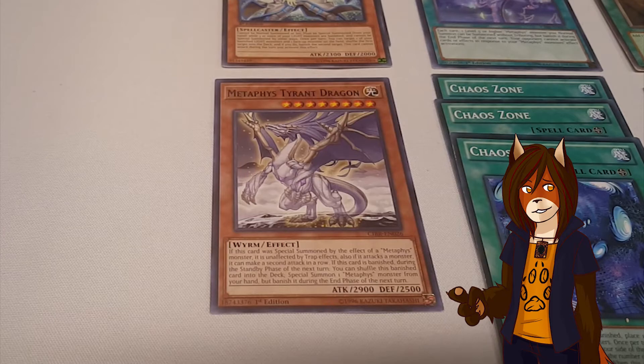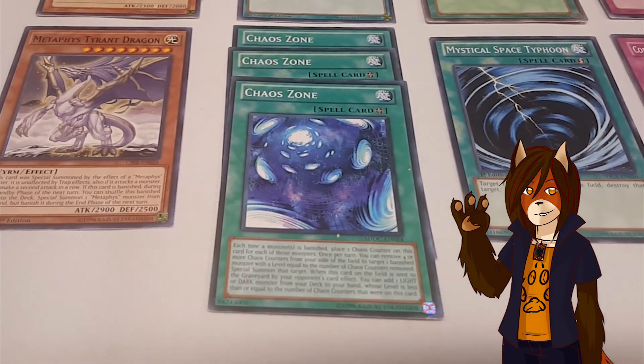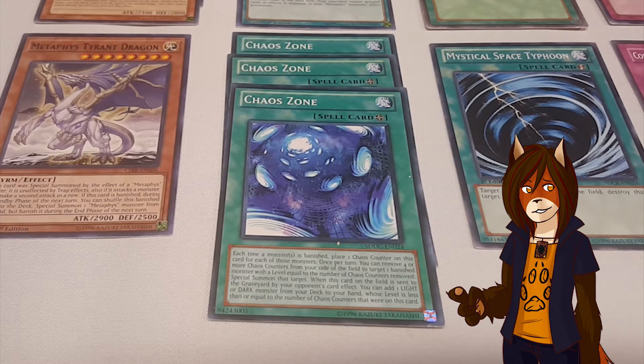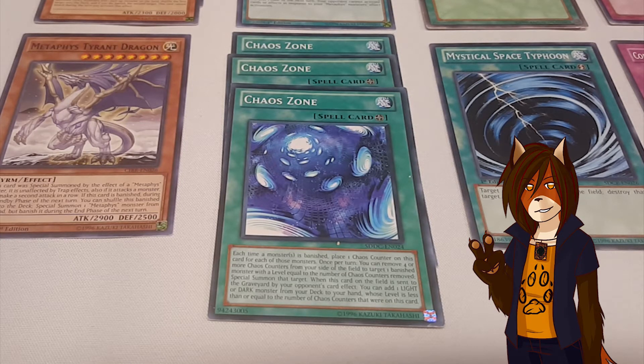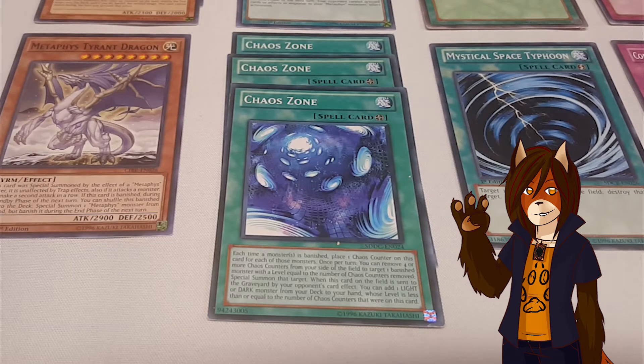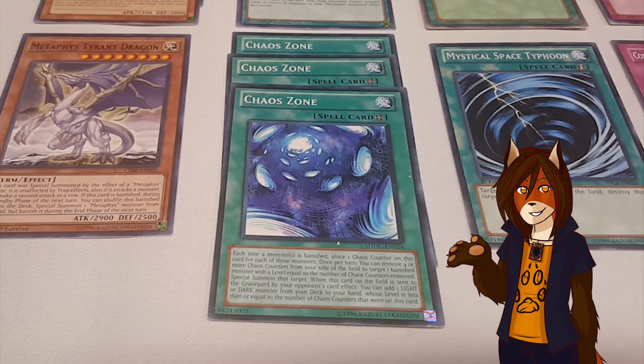We also have the spare copy of Metaphys Tyrant Dragon. And a playset of the field spell Chaos Zone — a bit more of a techy field spell that I was playing around with, and I did get some decent mixed results. Each time a monster or monsters is banished, you place a chaos counter on this card for each one banished. Once per turn, you can remove four or more chaos counters from your side of the field to target a banished monster whose level equals the number of counters removed and then special summon it. Also, when this card is sent from the field to the graveyard by an opponent's card effect, you can take one monster from your deck who is Light or Dark and whose level is equal to or less than the number of chaos counters that were on this card, and add it to your hand.